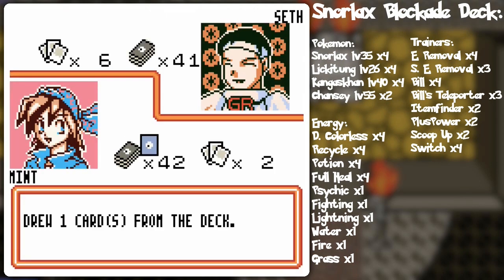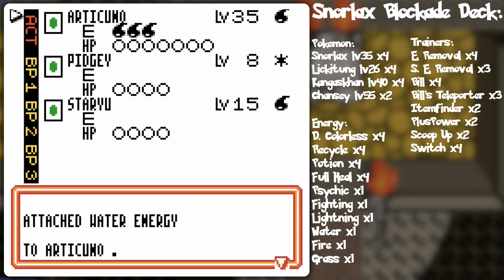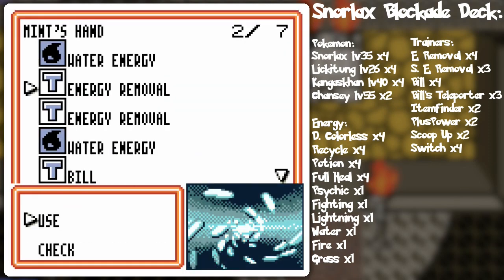Big Bird, Isegogo, Water Energy, and not the Pidgeotto — so let's just Professor Oak. The Pidgeot is the randomized version and I just kind of put it in there to use for kicks.